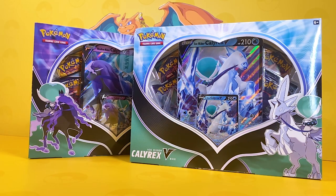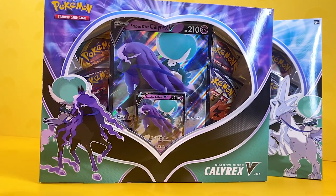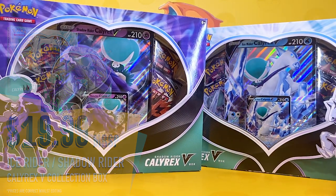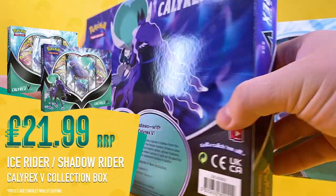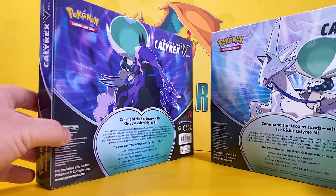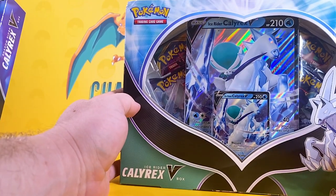Welcome back to Child Card, my friends. I hope you're doing well. I've brought a special guest to the video — say hello! We're going to open up the brand new Ice Rider Calyrex V box as well as the Shadow Rider Calyrex V box. In the States you can get these at $19.99, which is quite a good price for four booster packs, one promo card, and one giant foil card. In the UK we got these at $21.99, so the good old British pound has lost out again. My buddy is going to open up the Shadow Rider Calyrex V and I'm going to open up this one.